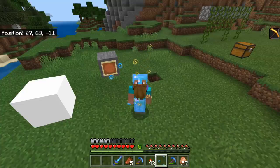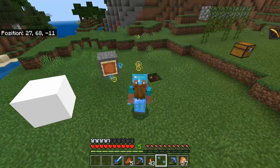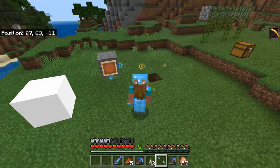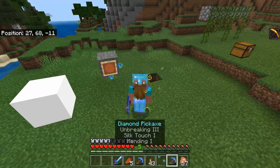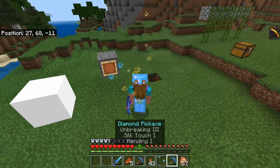Hello, it's me James, and welcome back to another episode of Simply Survival — the series where I show you tips, tricks, and tutorials in complete survival, done the most simple way possible. In today's video I'm going to be showing you how to get the bubble column tile block in survival. It's 100% survival and really easy to obtain — a little bit easier than the actual portal block. It should be unobtainable, but your boy is on it.